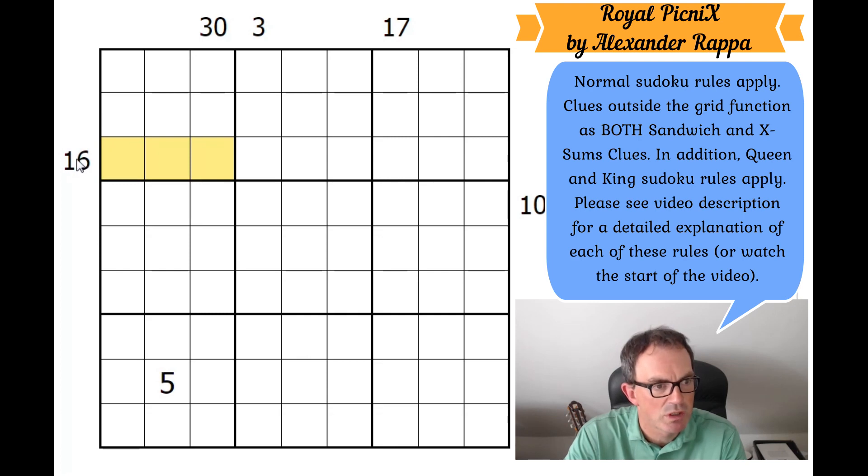We also have sandwich clues: numbers outside the grid indicate the sum of the digits between the 1 and the 9 in the row or column. For example, if the 1 is here and 9 is here, those three squares in between must sum to 16. The king Sudoku restriction means no digit can lie a king's move away from an equal digit — so if a cell is a 6, all surrounding cells including diagonals cannot also be 6.